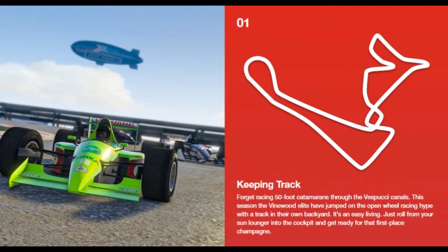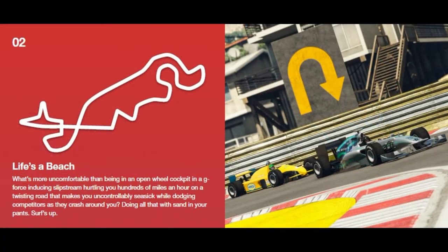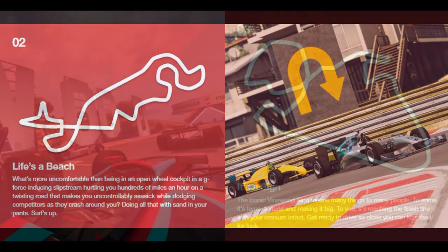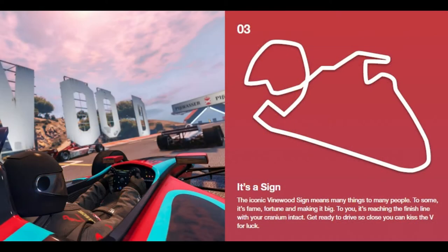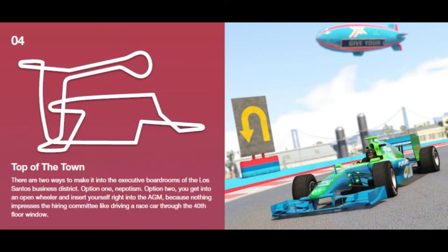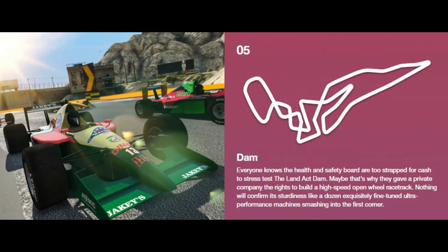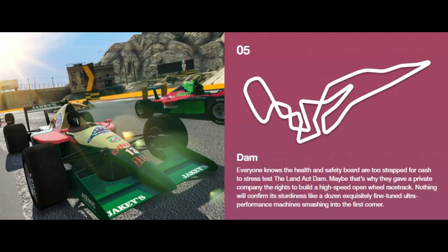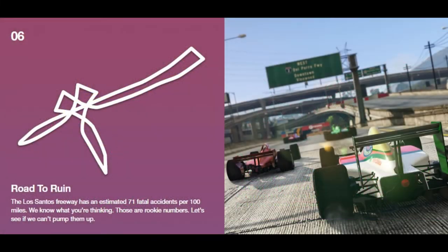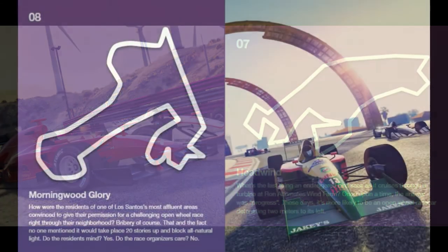So we have got: Keeping Track, Life's a Beach, It's a Sign, We Are Top of Town, Damn Road to Ruin, Headwind, Morning Wood Glory, Arm Bridged — Abridged — and I think that's it. We got nine races there, maybe more, but that's nine of them anyway.